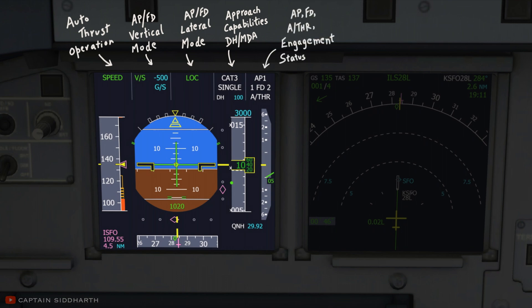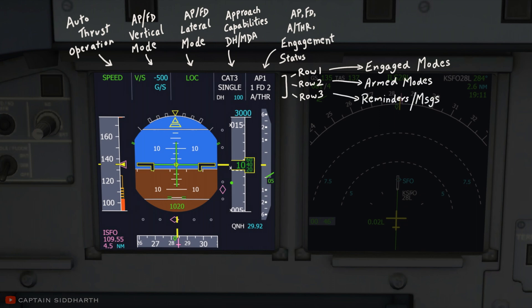The autopilot, FD, and auto thrust engagement status. Each of these five columns is divided into three rows. The first row shows the engaged modes, the second row shows the armed modes, and the third displays reminders and messages.